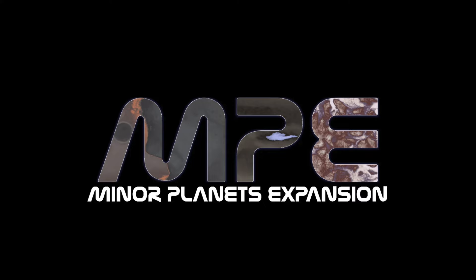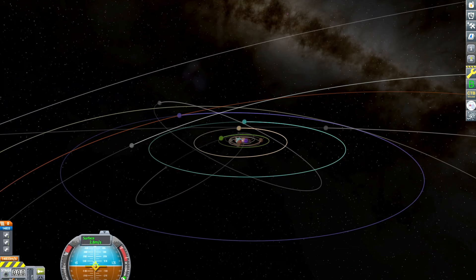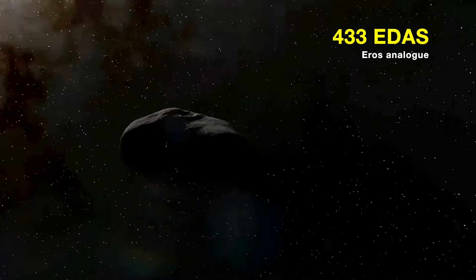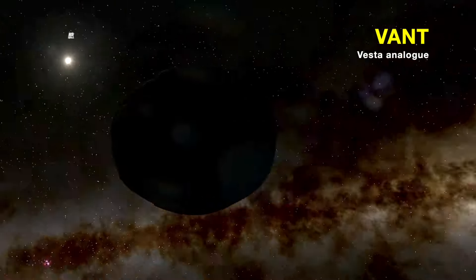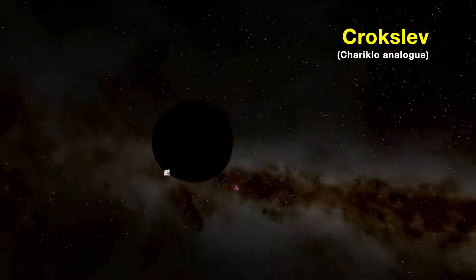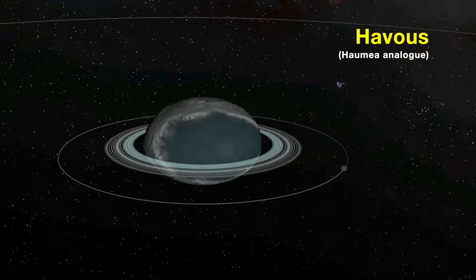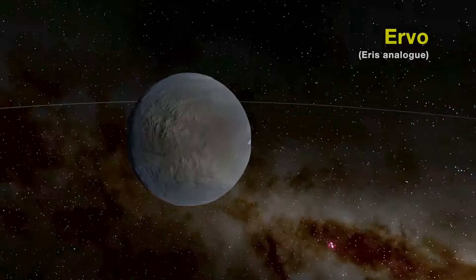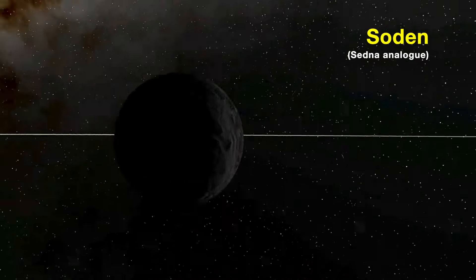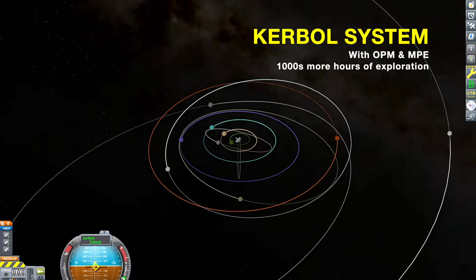On top of Outer Planets mod, there's another planet pack that continues to complete the Kerbal system with analogs of lesser-known minor planets — including comets, dwarf planets, and trans-Neptunian objects. This is the Minor Planets expansion, made to go alongside Outer Planets mod. It adds 433 Edis (an Eros analog), Vant (a Vesta analog), Zor (a Psyche analog), 68P Lint Mikey (a 67P analog), Kroxlev (a Chariklo analog), 1P Gaito (a Halley's Comet analog), Havas (a Haumea analog with a ring system and oblate shape), Meraxis (a Makemake analog), Ervo (an Eris analog with its own atmosphere and lakes of liquid oxygen), and Soden (a Sedna analog that flies way out to the outskirts of the Kerbal system). This is the map with all these planets installed, adding thousands more hours to your KSP experience.